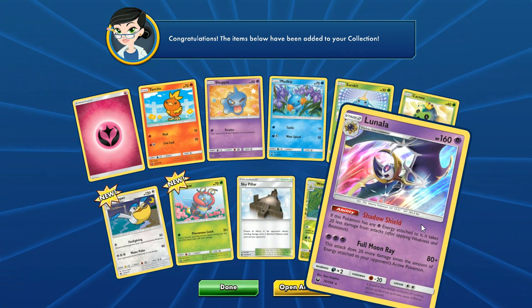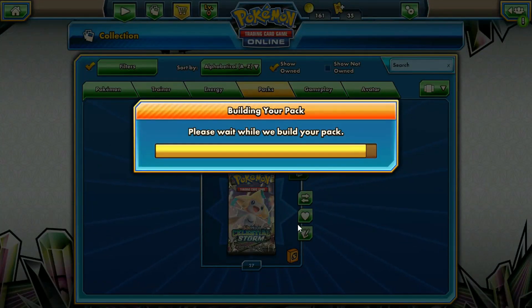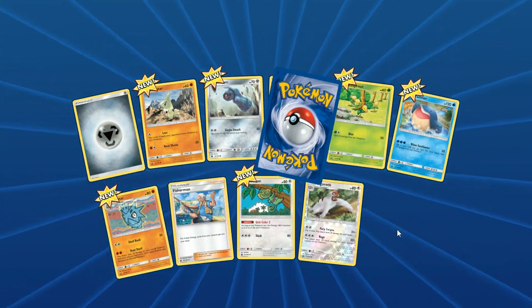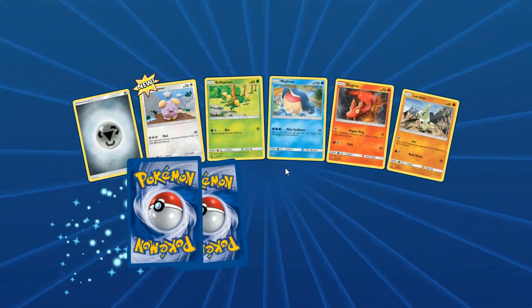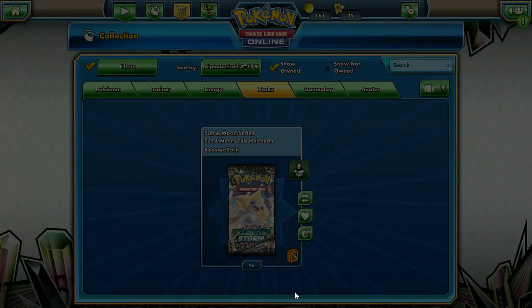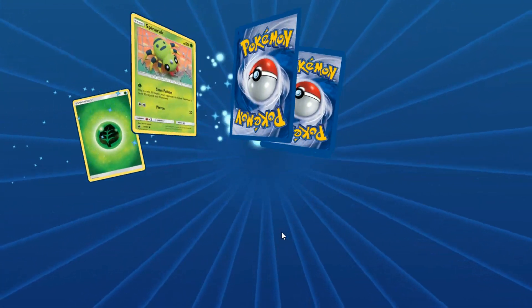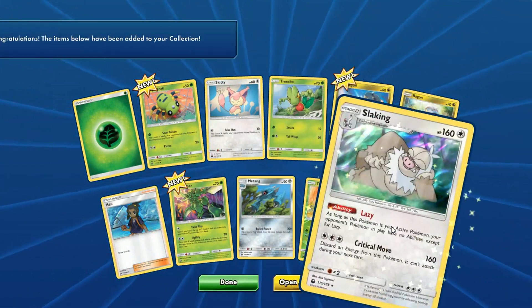This is a really nice Lunala. I don't think the ability's great, but there's not really much about it. Hopefully the thing I want the most collection-wise — I would love to have one IRL, but I'd take one online — it's a Hyper Rare Banette GX. That thing looks really nice. Those are all the Rainbow Arts, but they made the eyes red. I just thought that was pretty cool.